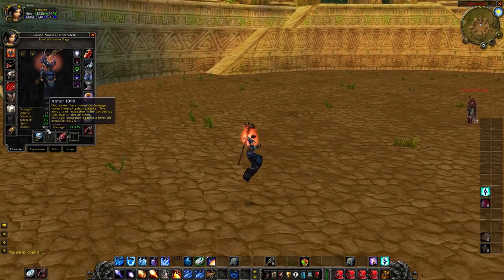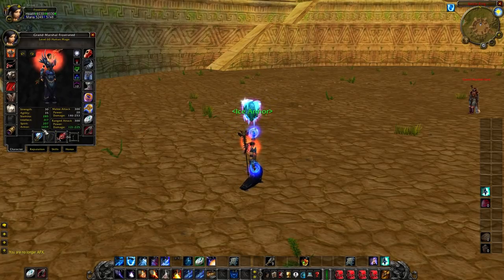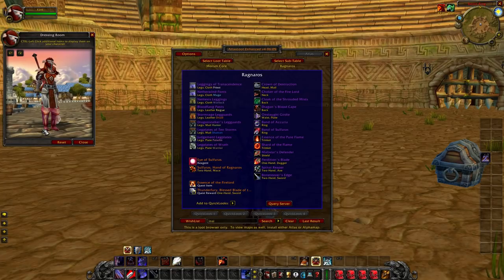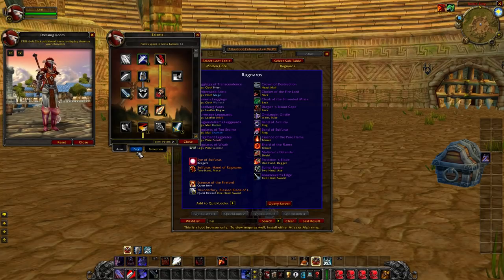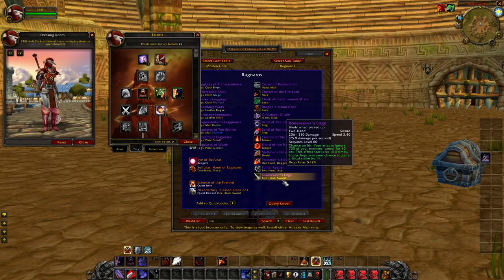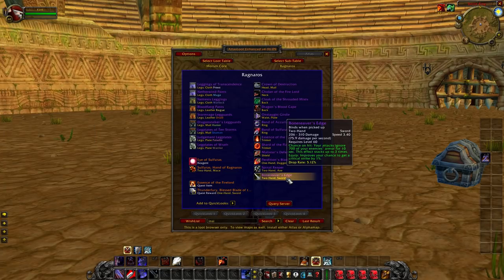People say this weapon is a lot better than Ashkandi because if you get an Enrage proc and three stacks of BRE, you can literally kill someone in one hit with Mortal Strike. It also has one crit, and on other servers there is 16 Stamina on it as well, which would make it even more powerful — 160 health plus one crit plus this proc with really good top-end damage. It's just phenomenal.